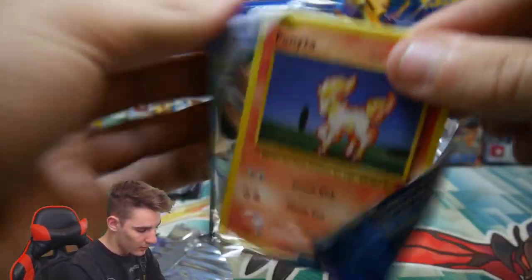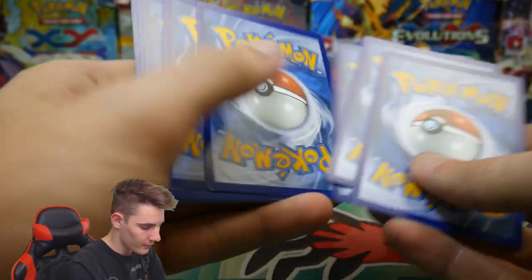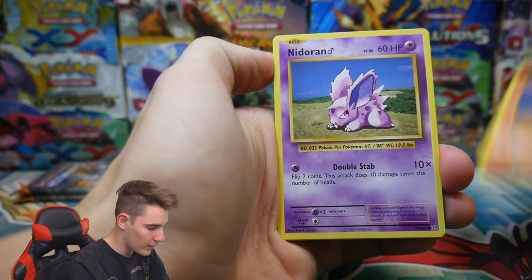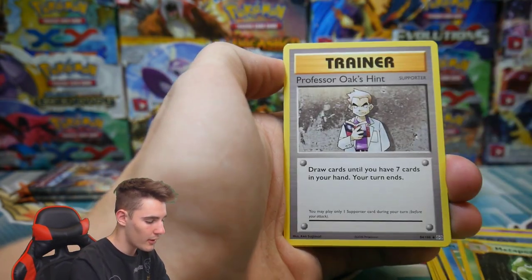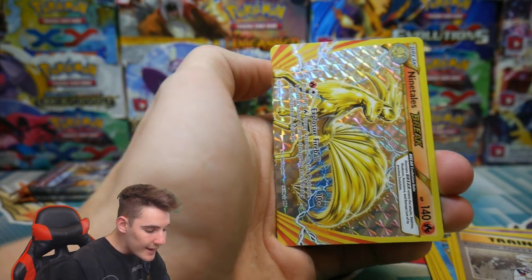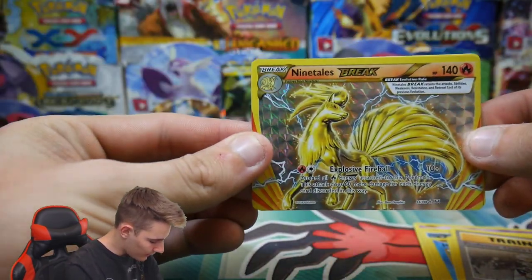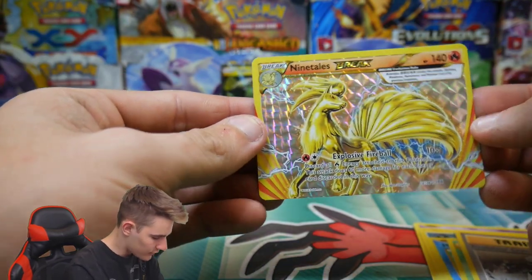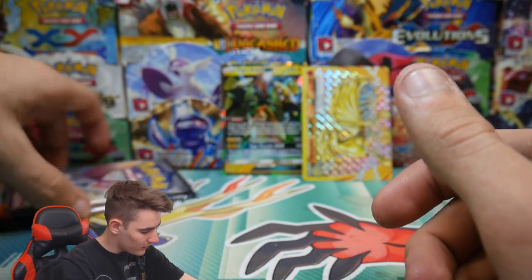This was a terrible tin. Come on Evolutions, bring us home the goods. There is a code card. Let's see what is in this booster pack. We have a Ponyta, Nidoran, a Vulpix, an Energy, Magikarp, a Metapod, Professor Oak's Hint, a DCE, a Nine Tails Break — yes! We got something! That is great, that is actually great. We finally got something. And then a Regular Rare Beedrill. I don't even care that it's just a Break — we got something. That makes me feel so much better.